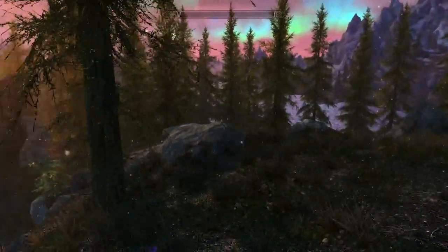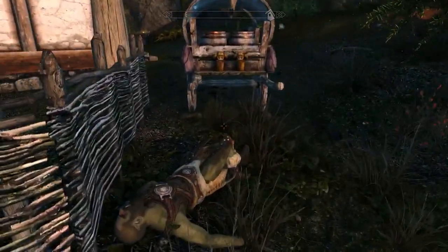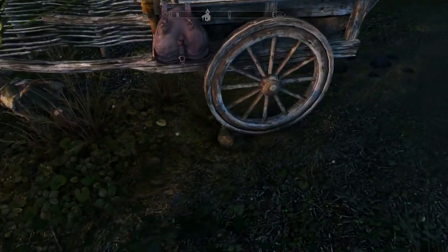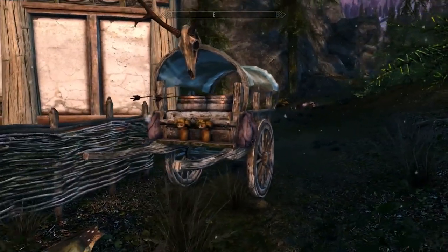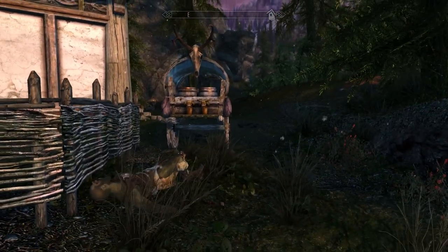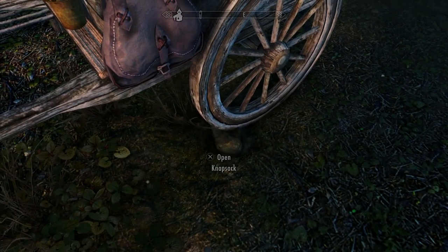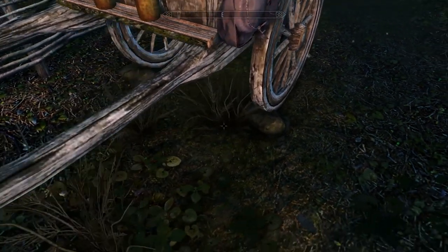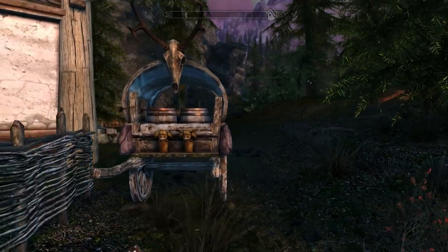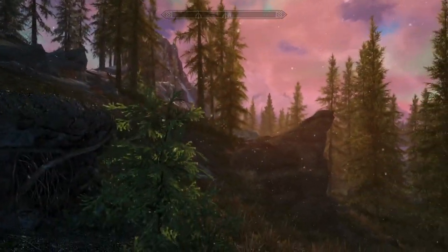The fact that it's at Lakeview Manor is wicked cool — so easy if you don't want to worry about being over-encumbered but you're not willing to cheat. It's honestly the coolest lore-friendly way to incorporate cloud storage into your game. They even add little stones under the wheels so it's not rolling away — that's a nice detail. That's a good cart.